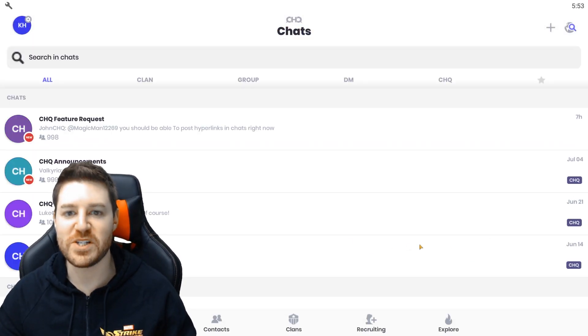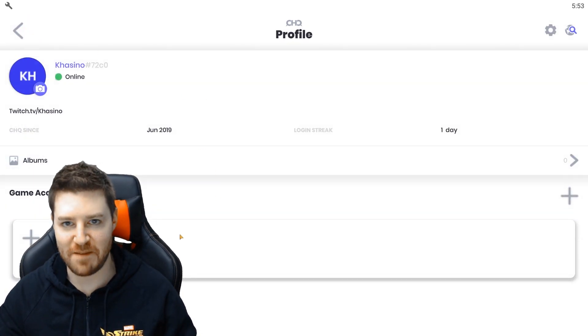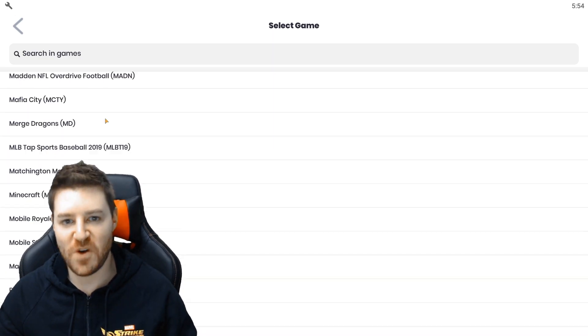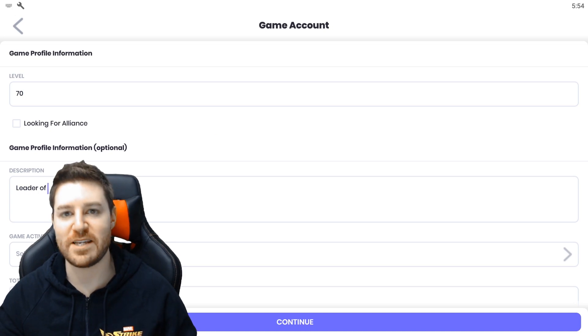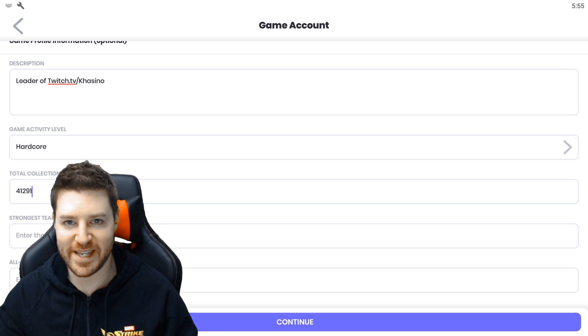This video is sponsored by Clan HQ, which is a fully featured messaging app that specializes in building integrations for your favorite games. They've already got all the features you know and love, including stickers, GIFs, photos, albums, notes, reactions, extensive notification and badging settings, full admin controls, the ability to set up an alliance, assign leaders and officers, etc. But here's where it gets awesome.